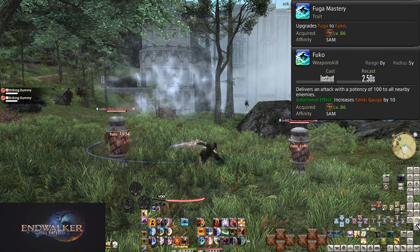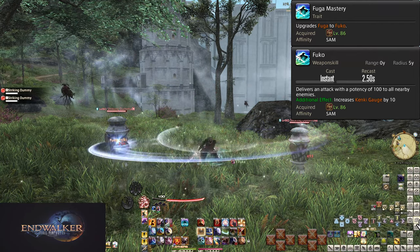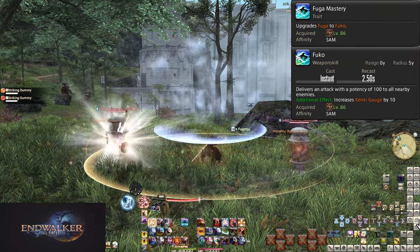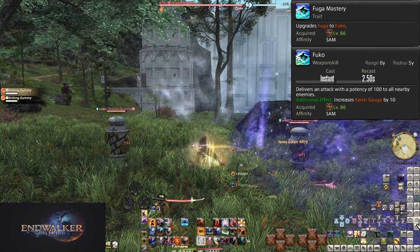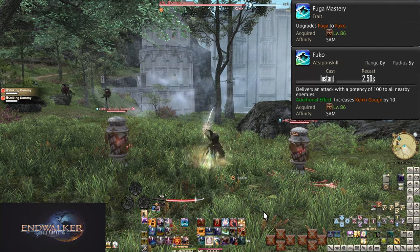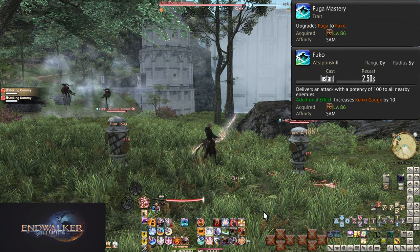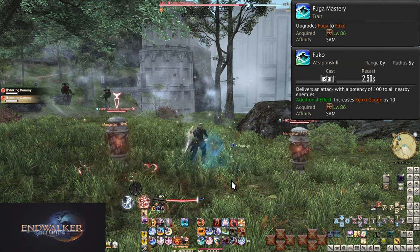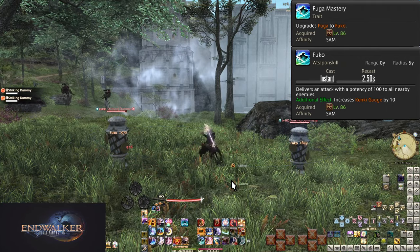Level 86 Fuga Mastery upgrades Fuga into Fuko. Fuko is a 100 potency hit in a circle around you — the usual 5 yalms. So instead of going cone to circle to cone to circle, you only have to deal with Tenka Goken cones and Guren lines now. Fuko also gives 10 Kenki instead of just 5 — a small boost but nothing life-changing.